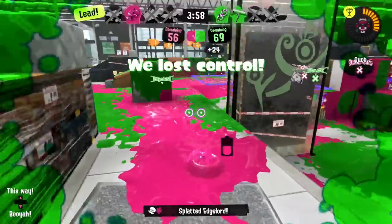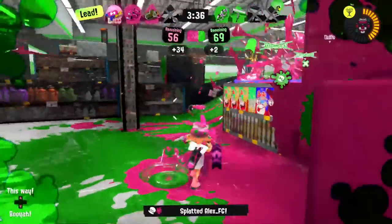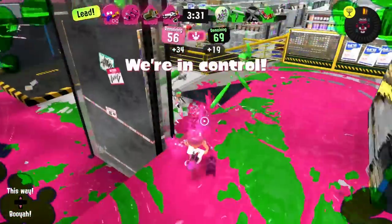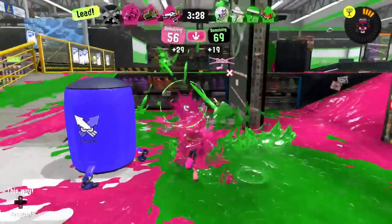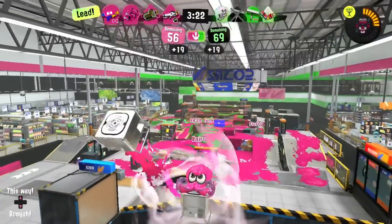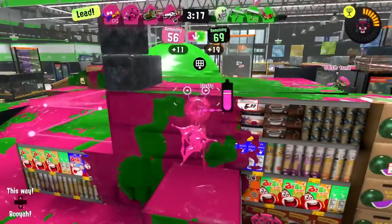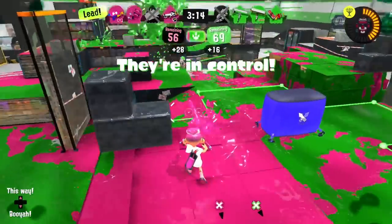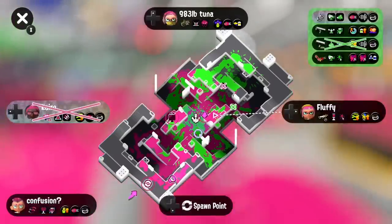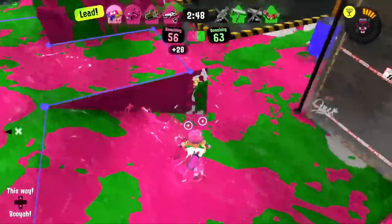Unfortunately, beacon doesn't actively push your team forward. It's incredible for holding ground, but it can enable you or other teammates to push easier. Beacon actually has one secret ability. It's not explicitly stated in the game, but if you place a beacon and then pull up your map, you'll be able to see all enemies near them. This works for your whole team, not just you. This means it's advantageous to try and place beacons near busy areas on the map, near mid, or in enemy territory. It also makes you want to prioritize keeping your beacons alive and making them hard to find. I recommend using the revealed enemies to help inform where you push, rather than use specifically to target a player. For example, if you see three enemies grouped up on left, you might want to push right.